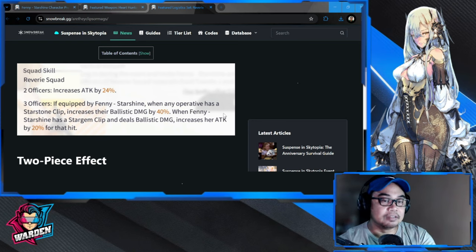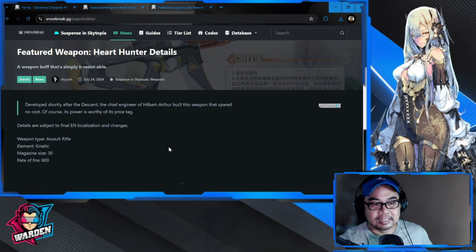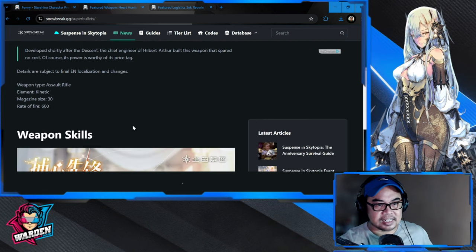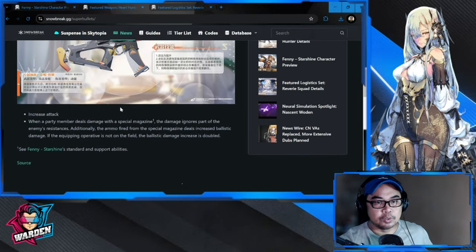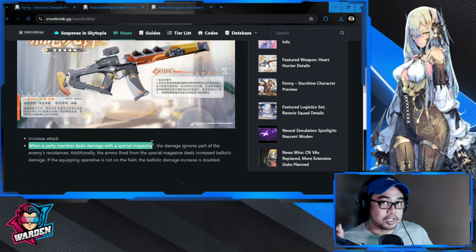Take note: this logistics gives a 40 ballistic damage buff. Moving on to her weapon — Heart Hunter. It's an assault rifle, kinetic, magazine size 30, rate of fire 600. The weapon has an increased attack when a party member deals damage with a special magazine, which Fanny Starshine provides. The damage ignores part of the enemy's resistance.